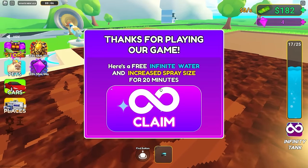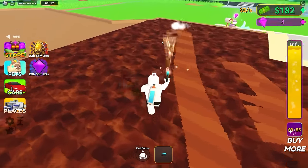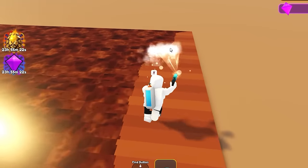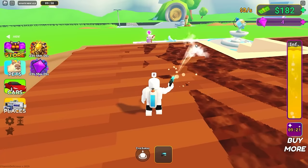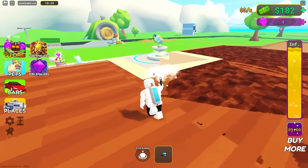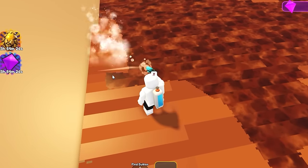Here's a free infinite and increased water spray for 20 minutes - okay good, I'm gonna need this! We got a much better spray. This wooden floor is covered in so much crap, we definitely need infinite water for this one. Isn't this game so relaxing? You can just lay back and power wash everything. I need some pets because I'm tired of sucking.